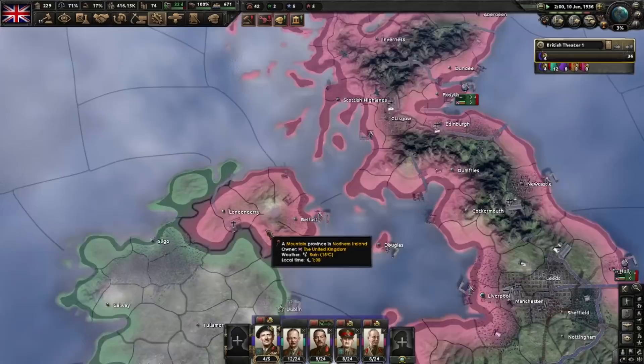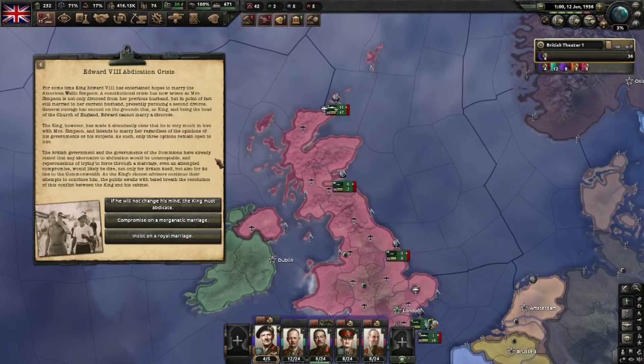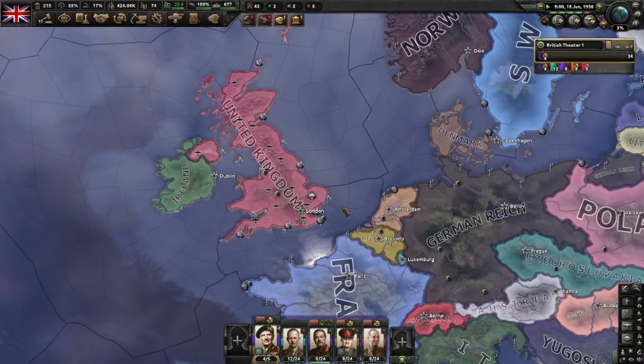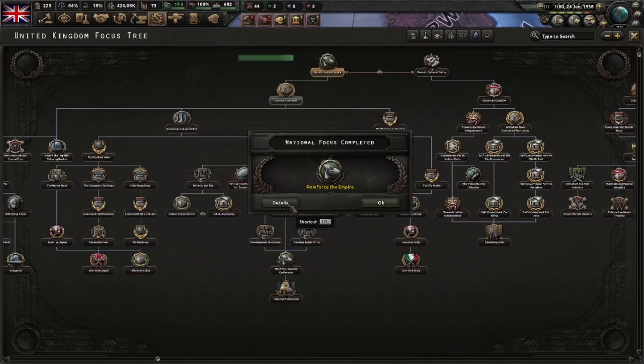Here is the Edward VIII Abdication Crisis. It's a series of events where usually you will just pick this one — the king has to abdicate — and you'll go into whatever branch is left. There's also an easter egg branch that can lead you to Elizabeth as your queen — yes, the same Elizabeth that is still in power right now. We're going to insist on a royal marriage. Other events will pop up where you'll have the chance to change your mind or misclick. Every time you should just not pick the option to abdicate and pick the other one. It will give you debuffs, buffs, political power, minus political power — the works.